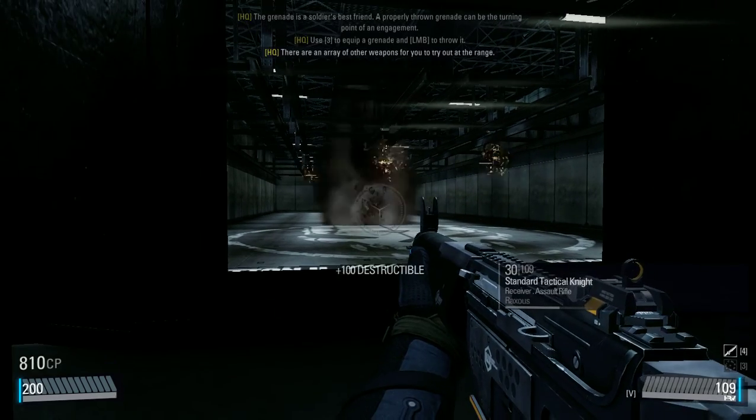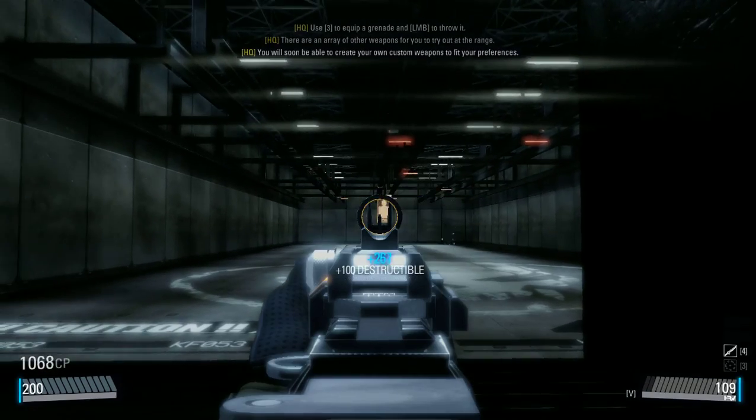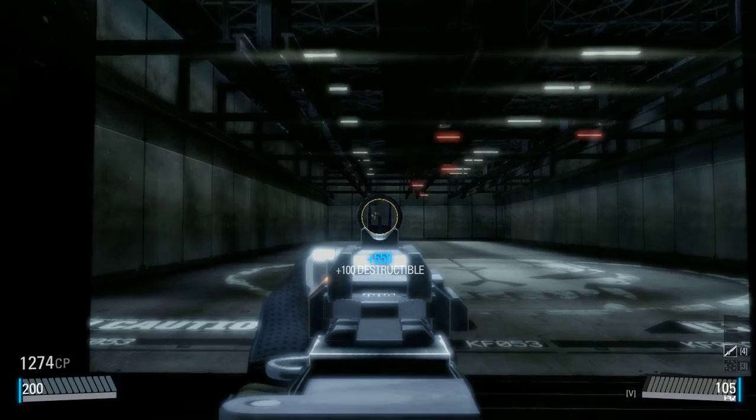There are an array of other weapons for you to try out at the range. You will soon be able to create your own custom weapons to fit your preferences. When you are finished, please proceed toward the kill house.